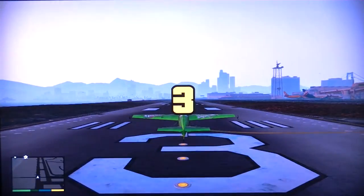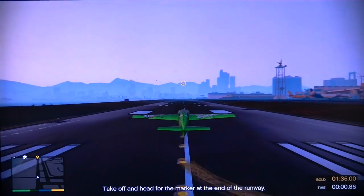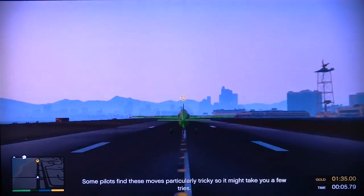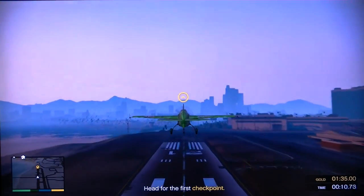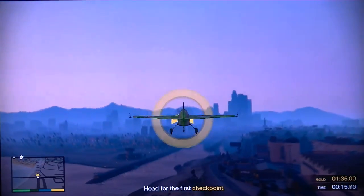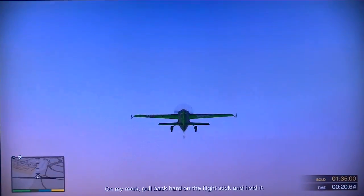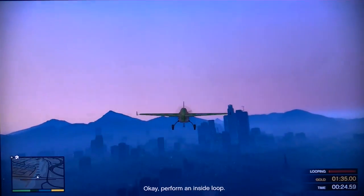Loop the loop. It might take you a few tries. Always make sure your plane is straightened out before you attempt an inside loop. On my mark, pull back hard on the flight stick and hold it. Perform an inside loop.